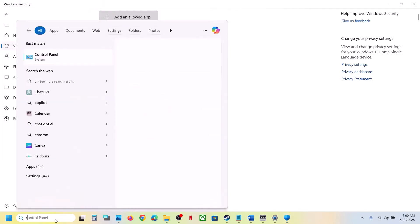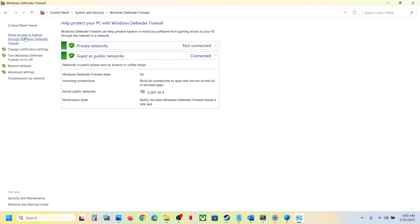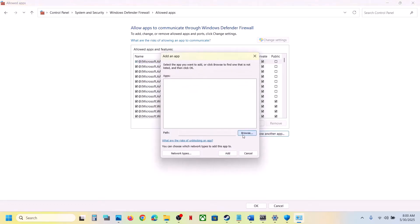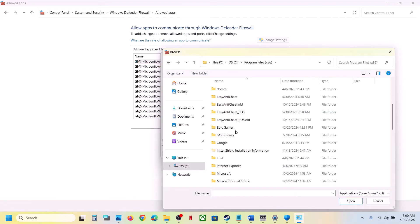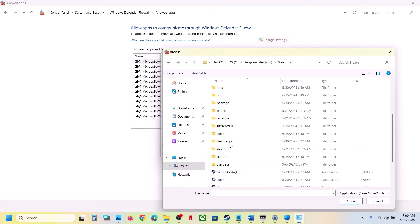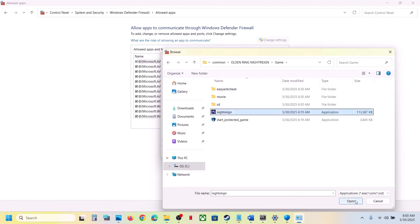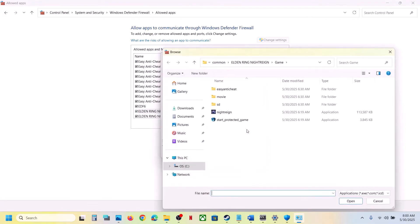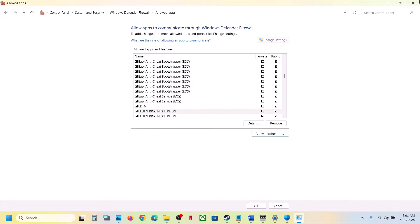Now type 'Control Panel' in the Windows search box, click on System and Security, then Windows Defender Firewall. Click on 'Allow an app or feature through Windows Defender Firewall', click Change Settings, then Allow Another App, click Browse, go to the game installation folder, open the game folder, select the game exe file, click Open, then Add. Once the game is added, click Allow Another App again and add any additional exe files as needed.